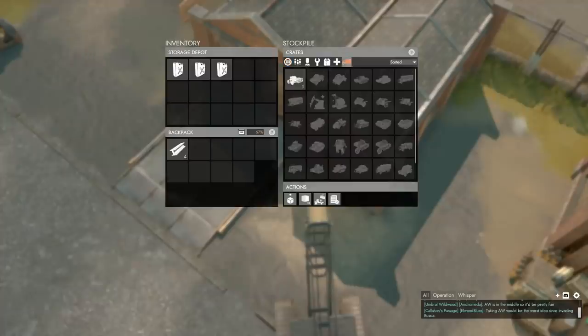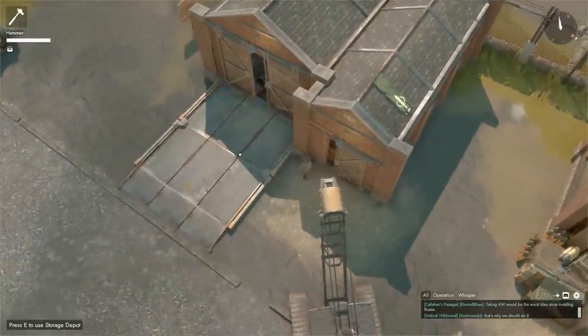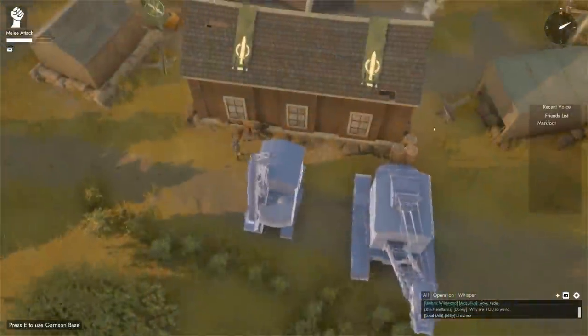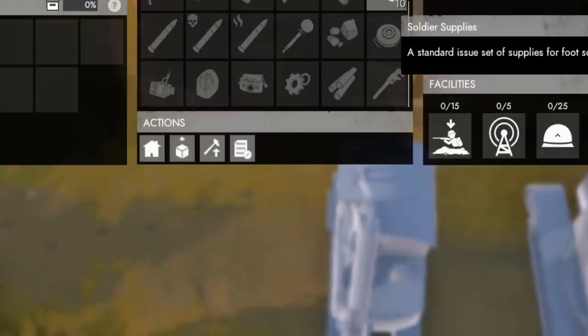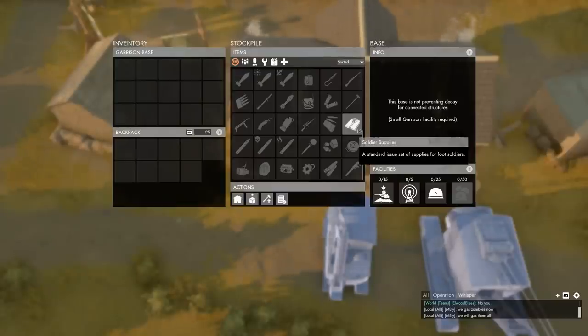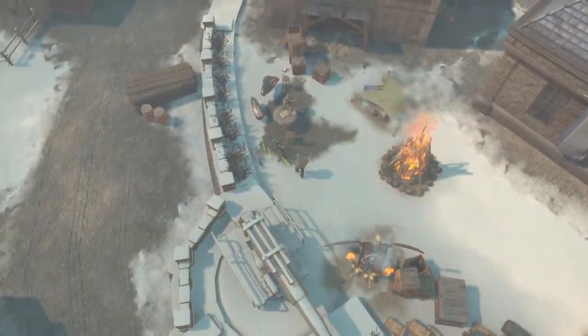Operation stockpile no longer restricts access after it becomes active — it only restricts access when another operation is scheduled. Construction vehicles can now be cleaned by the opposite faction again. Soldier supplies can't be retrieved from a stockpile if there are less than 100 available in that current stockpile. Mines can no longer be placed in border no-build areas, just like any other structure.